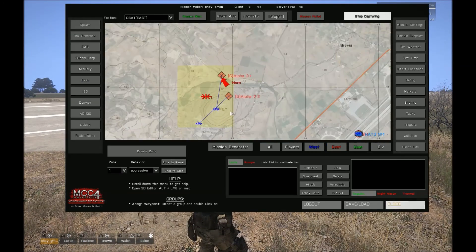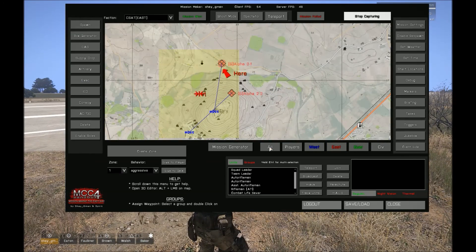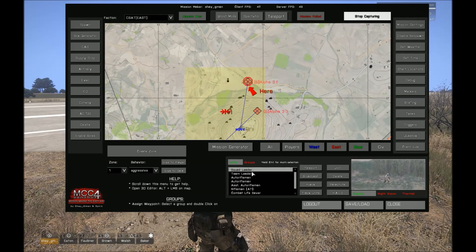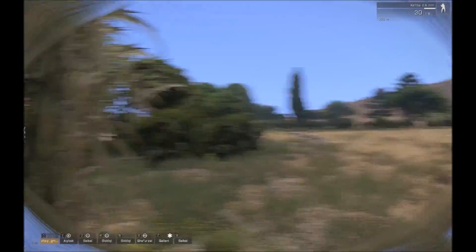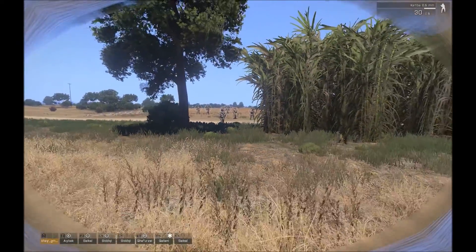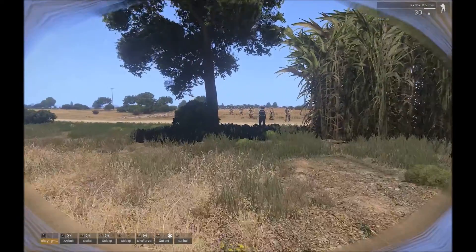And if I want to hijack, let's say, the team leader of that squad — this one. So if I would just press hijack, you can see that he hasn't lost his group.